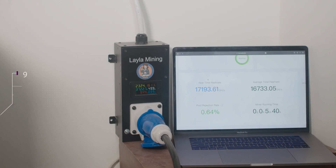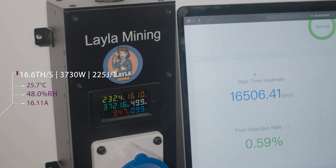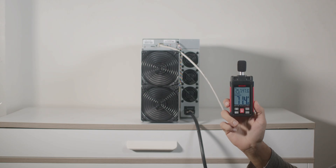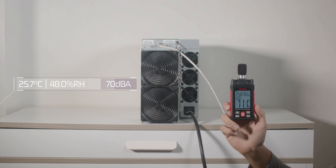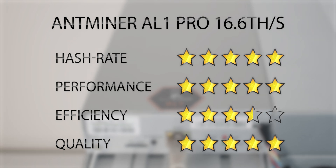The Antminer AL1 Pro consumes up to 3,730 watts with an efficiency of 225 joules per terahash at 16.6 terahash per second, so you can mine and hold for a long time.